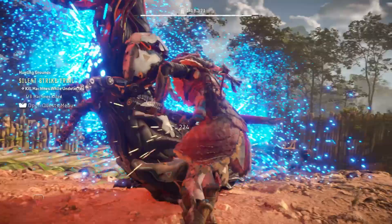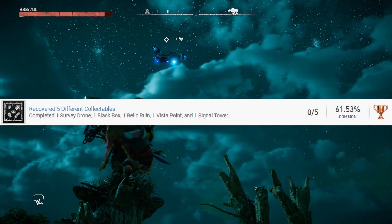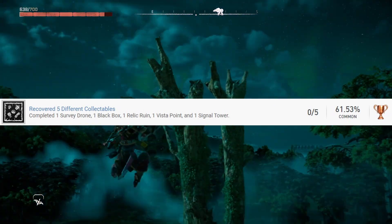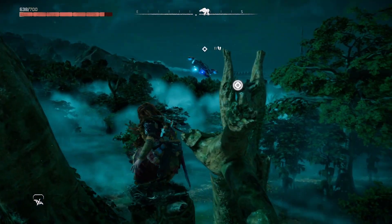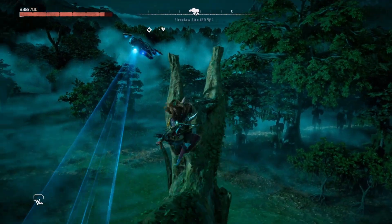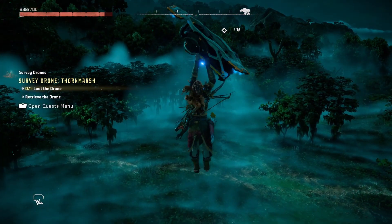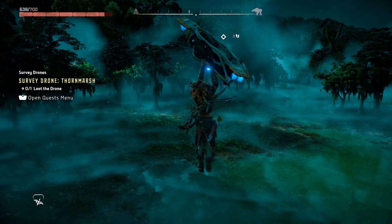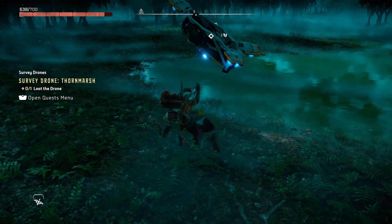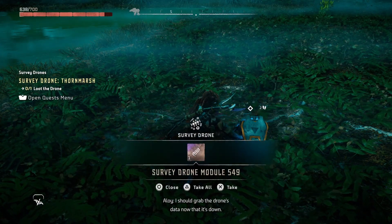This wouldn't be a trophy list without the obligatory collectibles. Thankfully it's not too bad in this game — you only need to do five collectibles: survey drones, vista points, black boxes, and signal towers. Although only five of them are necessary, you'll encounter a lot of them along the way, and they're quite fun to explore. They offer some backstory and extra lore about the world of Horizon Forbidden West. I actually quite enjoyed looking at them to see what they showed.